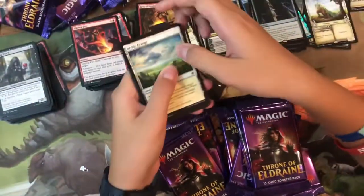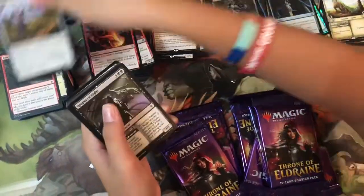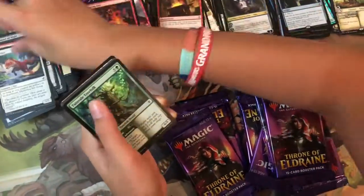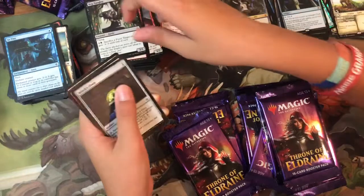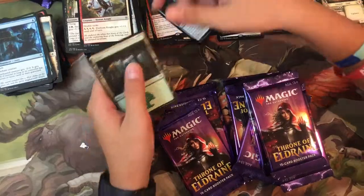Pack thirty-eight: Idyllic Grange, Blow Your House Down, Signpost Scarecrow, Reaper of Night, Giant Skewer, Searing Barrage, Third Thoughts, Twin-Veil Tree Folk — no foil. Uncommons: Bog Naughty, Witch's Oven, Fireborn Knight, and the rare is Vantress Gargoyle.